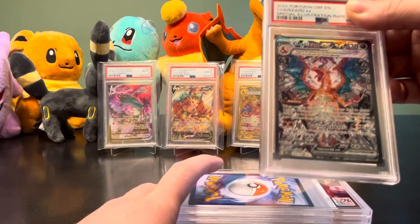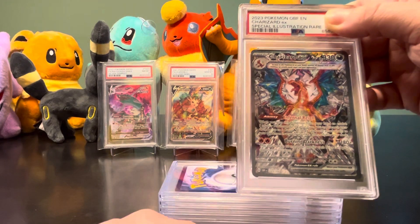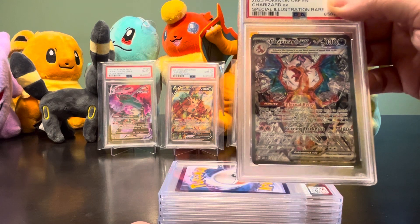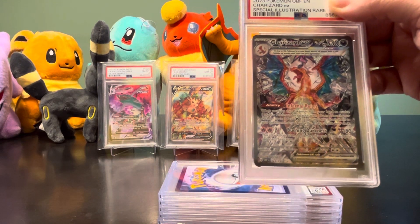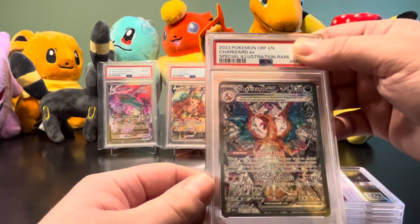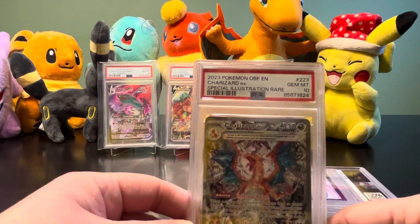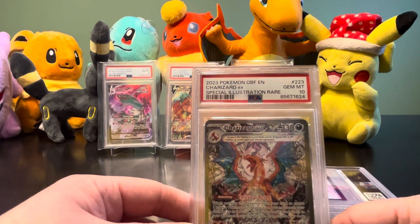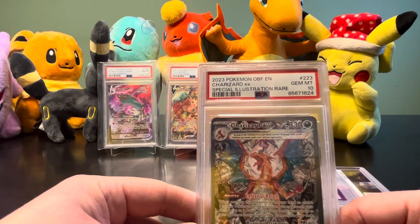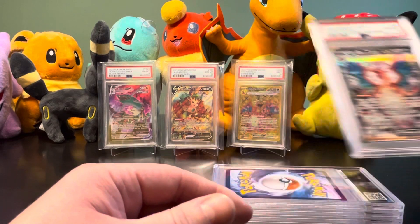First card - we started off with the Special Illustration Rare Charizard from Surging Sparks. This is the one I pulled having a pack battle with my son. At the time I was trying not to show my excitement. Let's see if I can pull a 10. A 10! Look at that - that's a nice start. A perfect grade. That is amazing. I'm very, very, very happy with that.